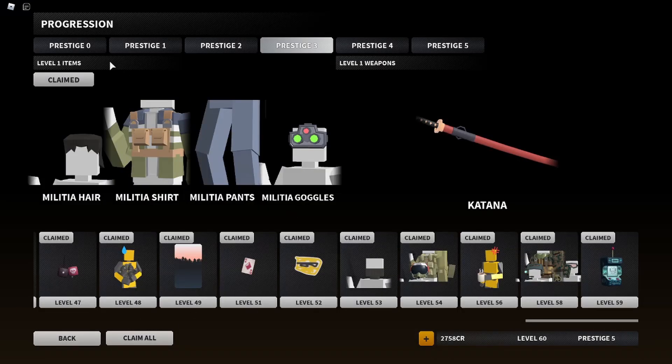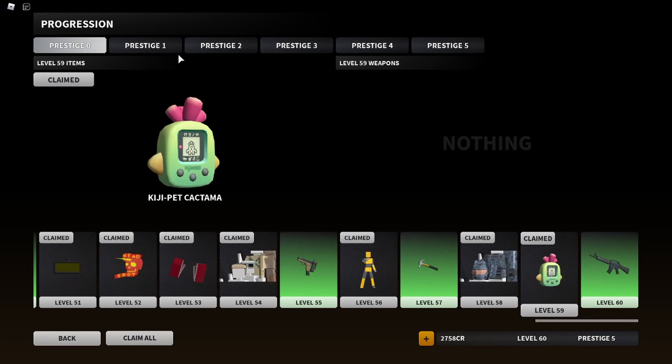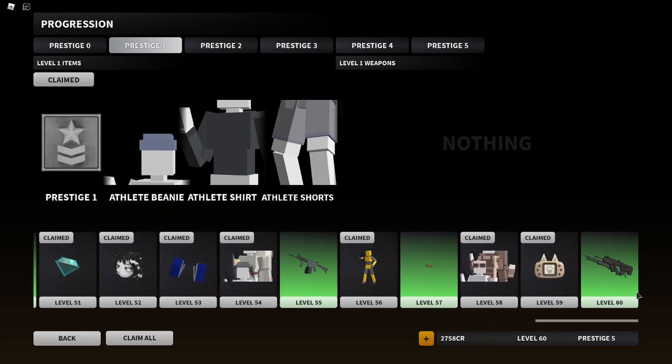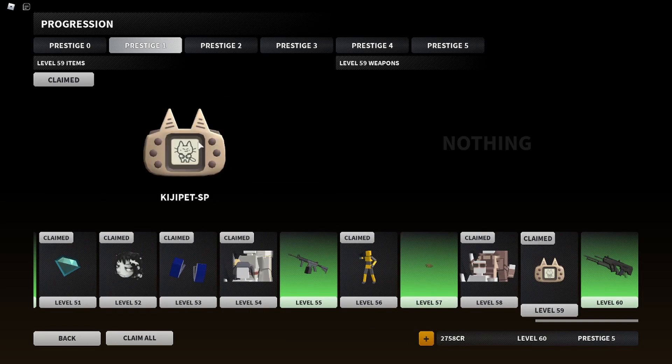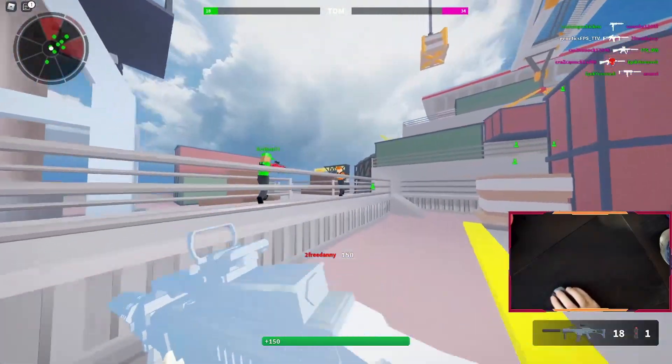To get these, you go into Progression and when you reach the corresponding rank you can unlock it. So here's Prestige Zero level 59, Prestige One level 59, and so on all the way to Prestige Three. This is the Gameboy one, as you can see.